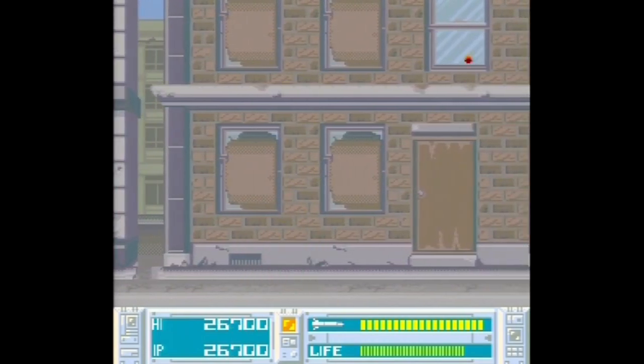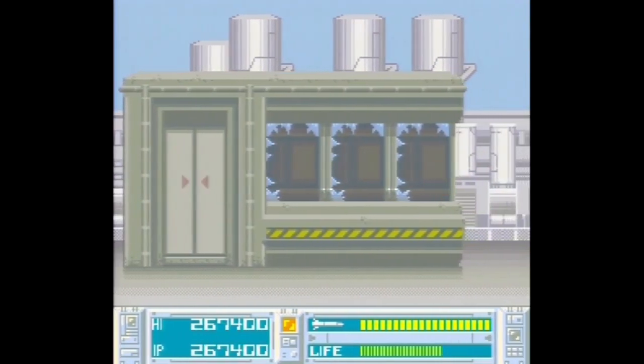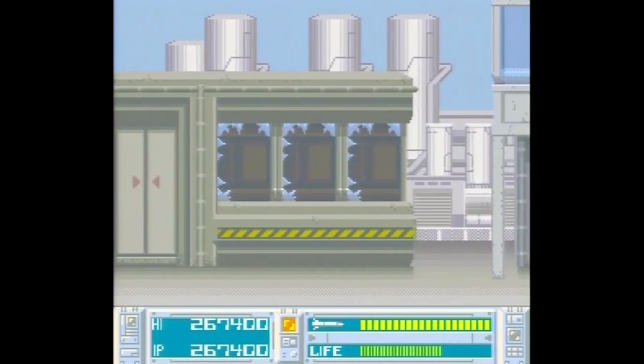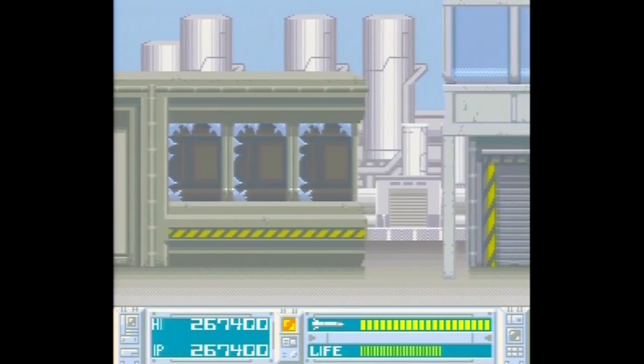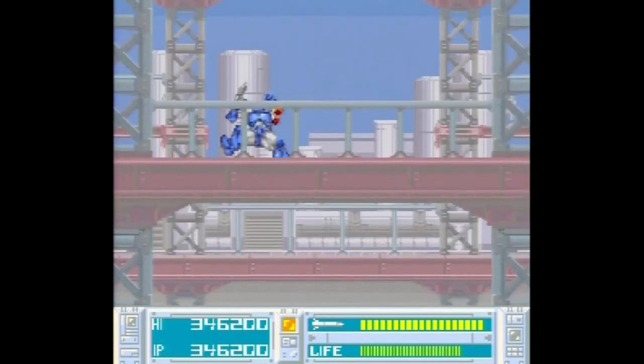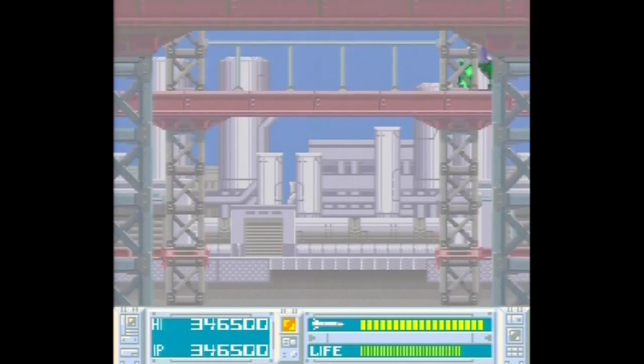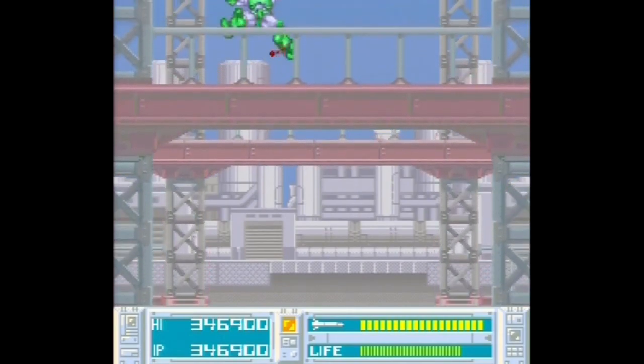Unlike previous Super Scope games I've covered in recent weeks, Bazooka Blitzkrieg is a tad bit different. While stuff like Battle Clash, Metal Combat, and Yoshi's Safari primarily centered around one-on-one boss fights, Bazooka Blitzkrieg is a side-scrolling and sometimes vertically scrolling gallery shooter. Sure, there are boss fights here, but most of the game has you taking out robots and stuff as you automatically scroll through each level, kind of like T2 the arcade game.